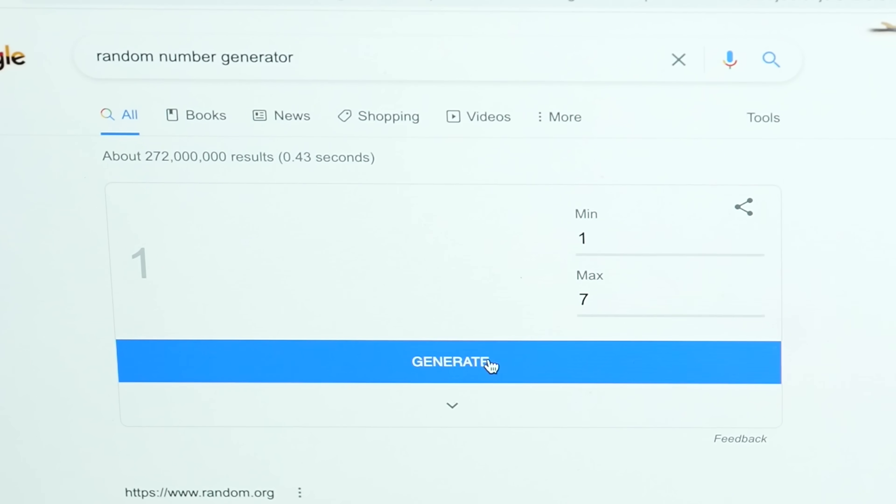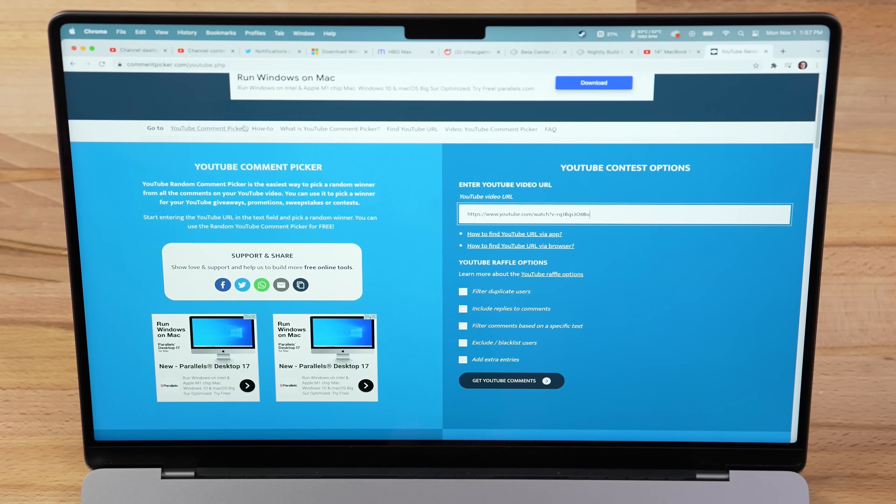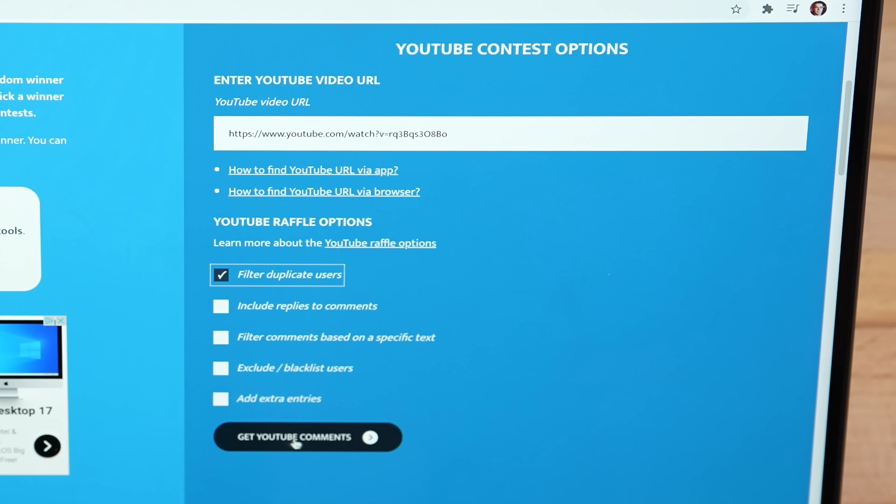Let's generate — it's the first video, which has the most comments — around 34,000 comments. So hopefully you commented on that one, as it gives the most people a chance to win. We grabbed the URL for that YouTube video and threw it into commentpicker.com. I'm checking the box that says 'Filter Duplicate Users,' so if somebody spammed comments trying to win, it won't work. Let's click 'Get YouTube Comments' — everything's loaded in, and there's the 'Start Raffle and Pick Random Winner' button.